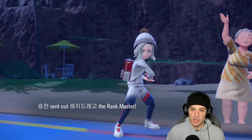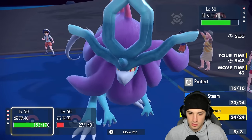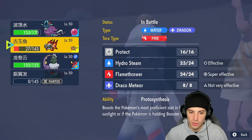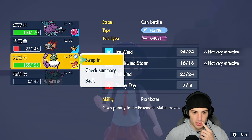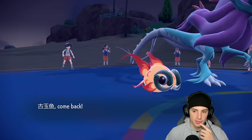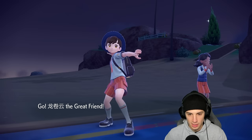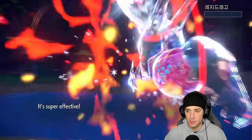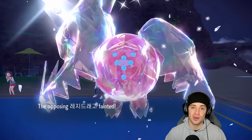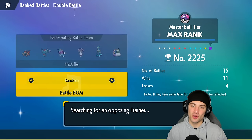Their final Pokémon is Regidrago. I think we should hard swap to Chi-Yu just in case it protects. I'm going to go Flamethrower here — they don't cancel battle, we still have sun. Flamethrower should KO especially with our special attack boost. They don't protect — flamethrower flies through and just picks up the KO! Walking Wake hitting real hard especially in the sun with that Protosynthesis boost and Life Orb.